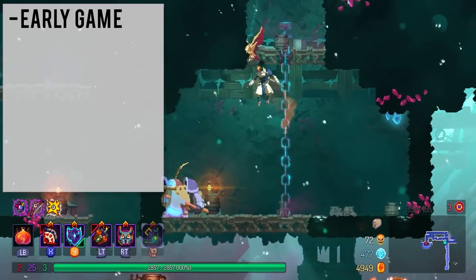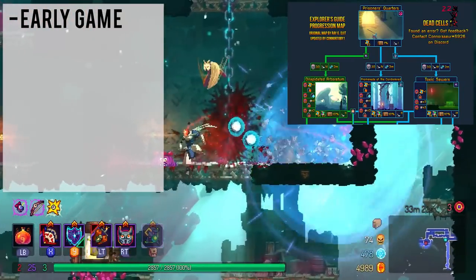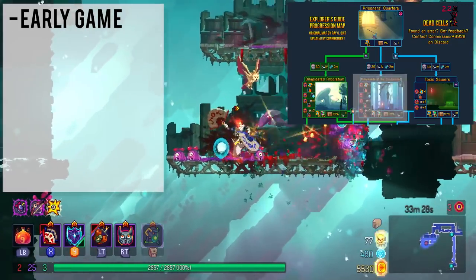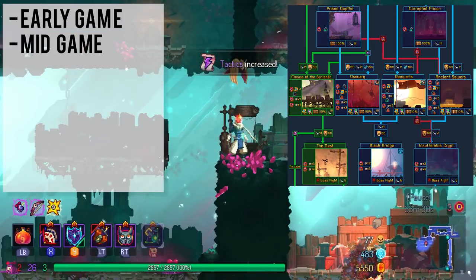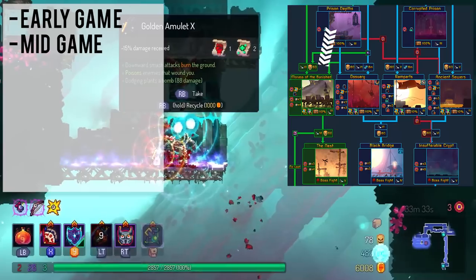The first section is the early game. This decision refers to the choice of biomes that you select in the very first biome — in the Prisoner's Quarters — and in this case there are only three. Next up is the mid-game decision. This choice dictates which first boss you will fight. You make this choice at the end of Prison Depths or Corrupted Prison.